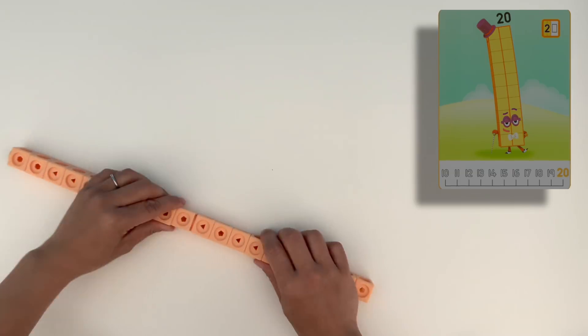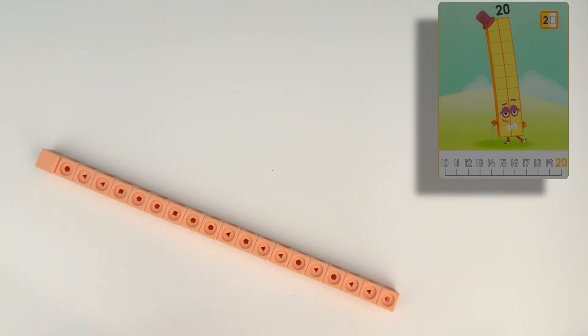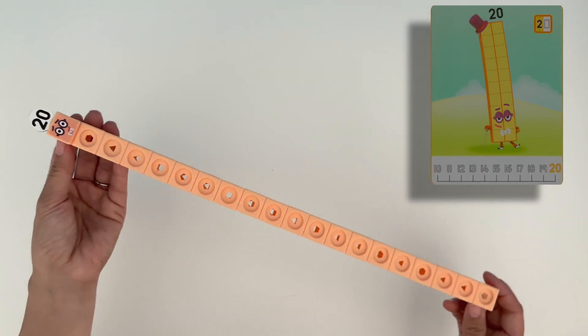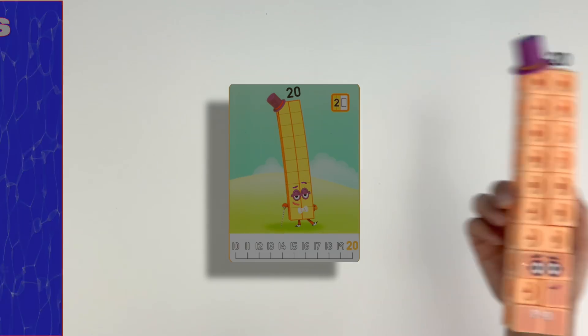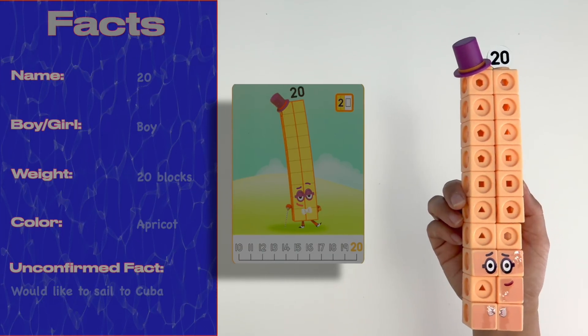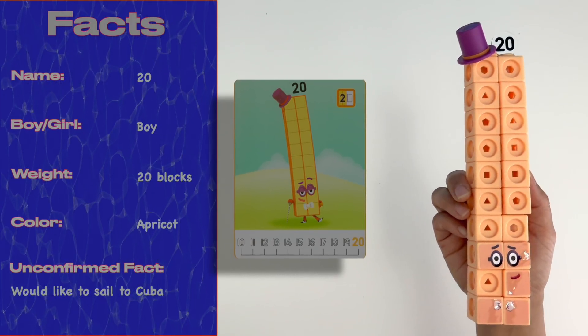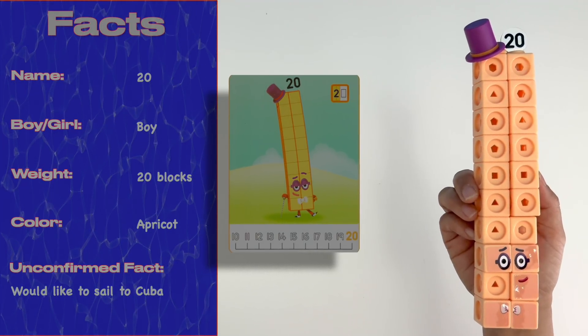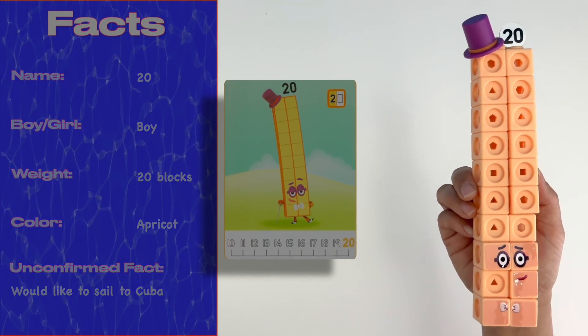Last but not least, it's 20. 20 is made up of 20 apricot coloured blocks. He doesn't go anywhere without his purple glasses. Let's not forget his Numbling — our last bit of magic for the day. 20 can transform into 2 lots of 10s, a rectangle. He is a dancer, so he needs to dress the part. This activity set includes his purple top hat.